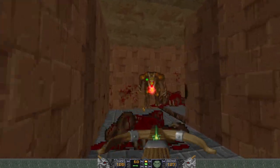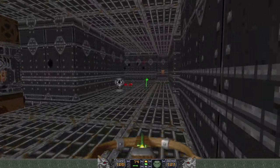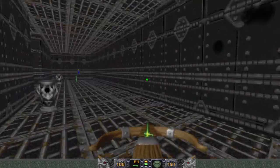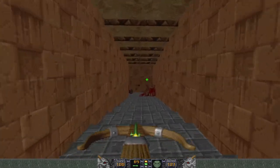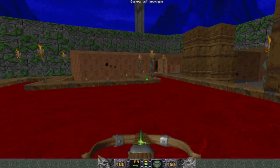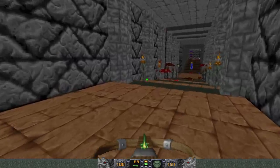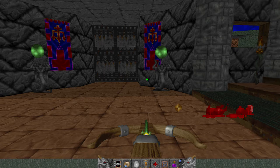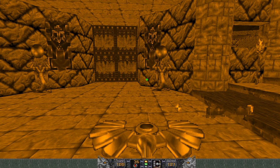I'm hoping for another Tome of Power before I have to take on Mr. Maulotaur. That thing I thought was a secret opens from the other side. Oh, there's my Tome of Power — perfect, ask and you shall receive. I've got a Ring of Invincibility and a Tome of Power. I'm just going to pair those up and flamethrower the Maulotaur.